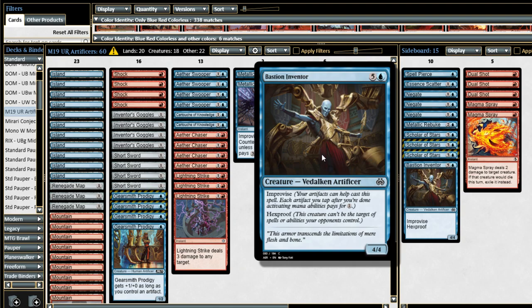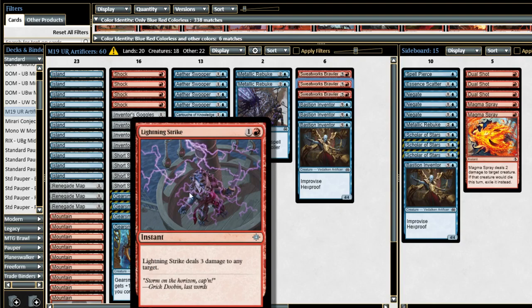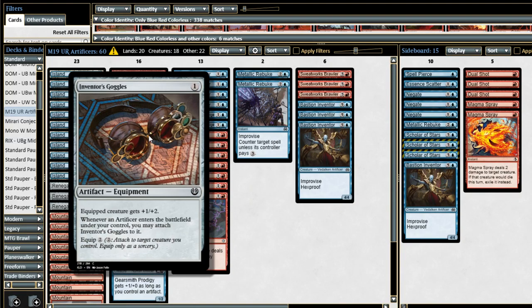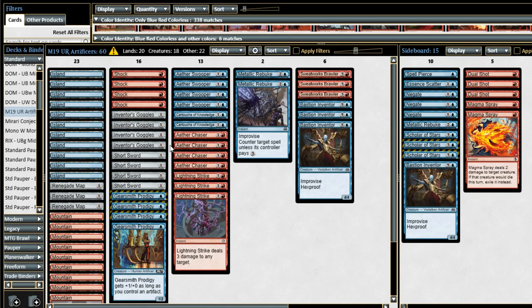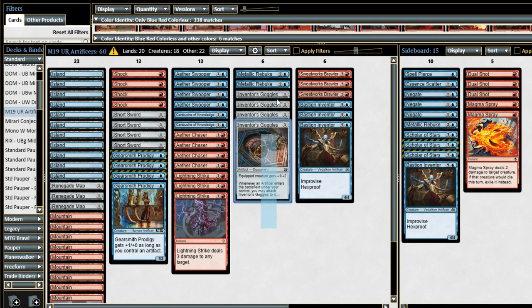Relevantly, all of these creatures are artificers as well — every creature in this deck is an artificer, except for the servos made by Aether Chaser and Aether Swooper. So Inventor's Goggles is great. You can also tap it to pay for improvise costs, and it'll still give the equip bonus even when it's tapped. So you can tap it for improvise costs and it's basically free — you're not going to tap it for anything else anyway.